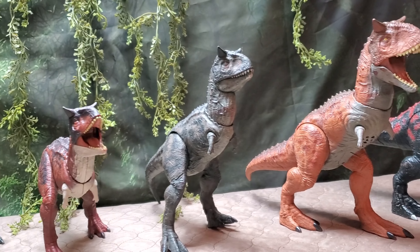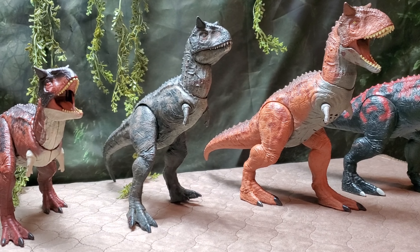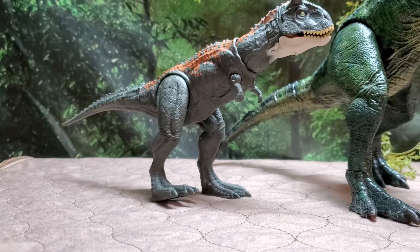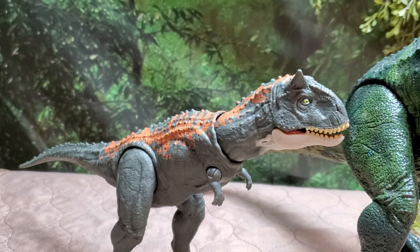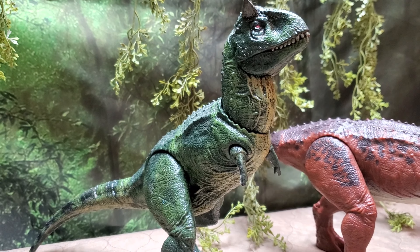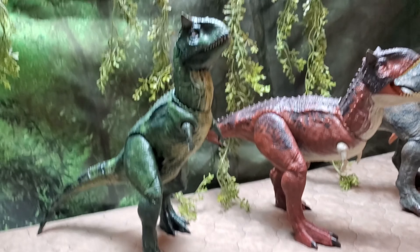Now here we have the Carnotauruses. Fair warning: we don't have the newest Epic Attack one since we filmed this before getting it. Our collection starts at Fallen Kingdom with the original Carnotaurus and a repaint by Bishop Toyworks. There's also a little baby from the new Dominion set — supposed to be a sub-adult but they made it so small it might as well be a baby. That's the one chasing Owen in Malta. Next is a custom to look like the Lost World novel interpretation of Carnotaurus, also done by Bishop Toyworks — a crazy talented artist who has made most of our customs.